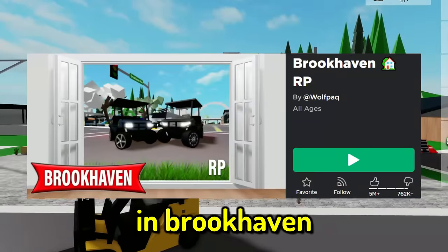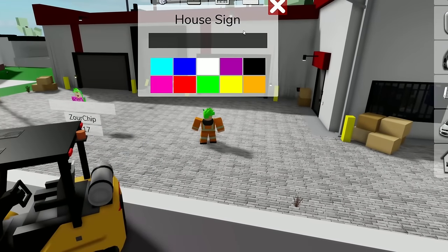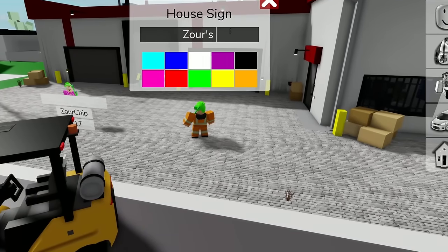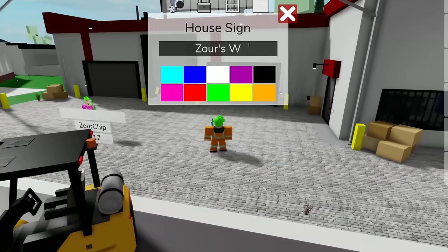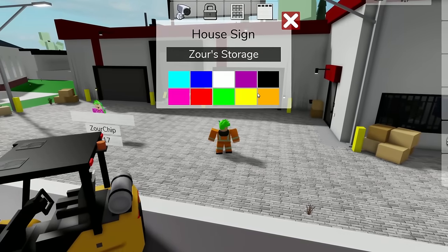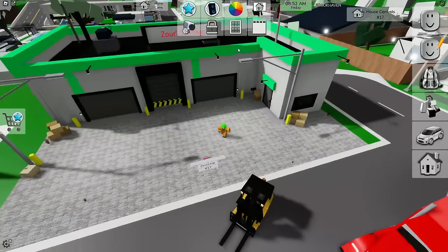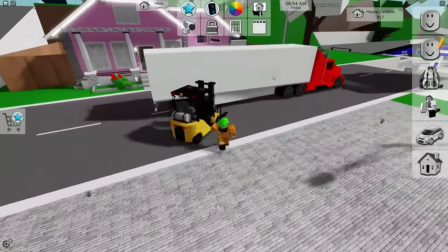I'm going to work in the warehouse in Brookhaven. First of all, we should probably go ahead and customize the warehouse a little bit. Let's get a house sign - let's type in 'storage'. I guess that's a good sign. And let's go ahead and make the building green - that looks pretty sweet!